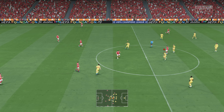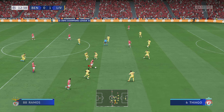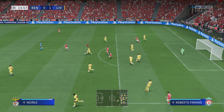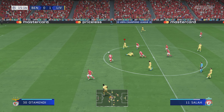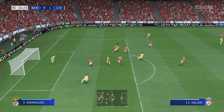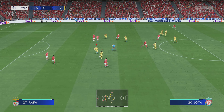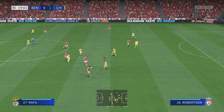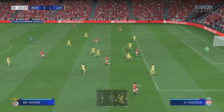Back on the way, 1-0 it is. Darwin Nunez. Extremely sloppy in possession, counter-attacking very much an option. And can they create something? Big opportunity — oh, masterful defending to prevent what looked like a certain goal. Effective challenge.